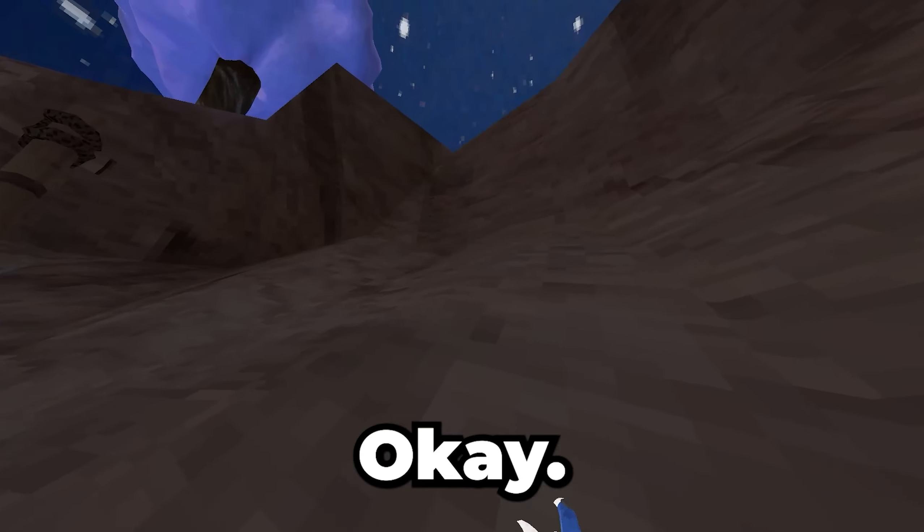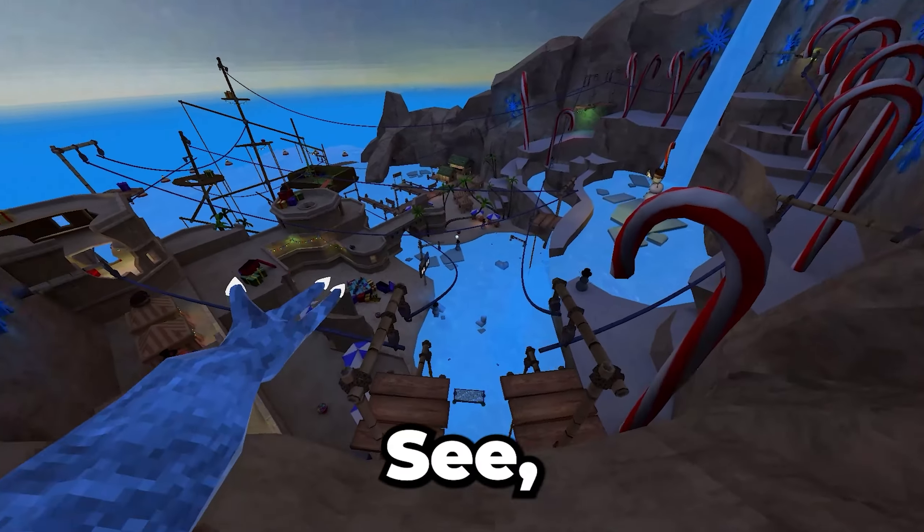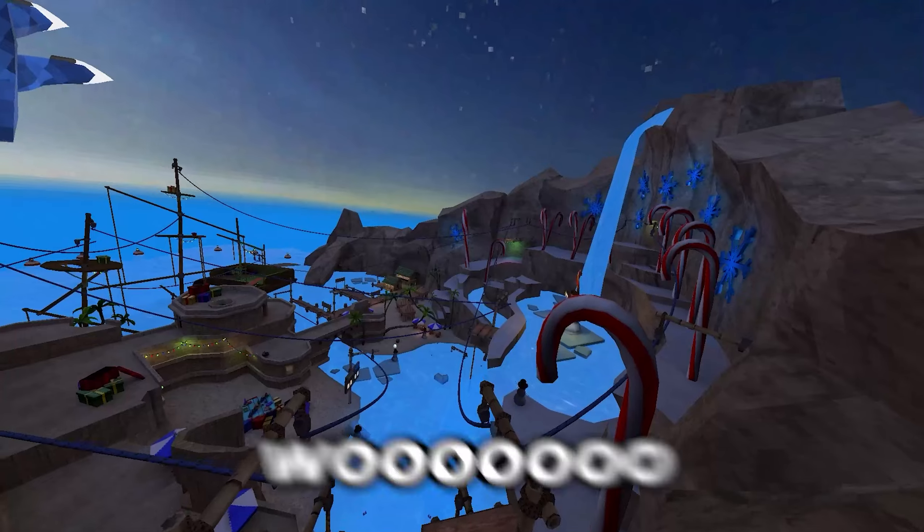The second glitch literally makes you float. Basically if you go up here and hit the wind, you will float. See, I'm literally floating. Woo-hoo!